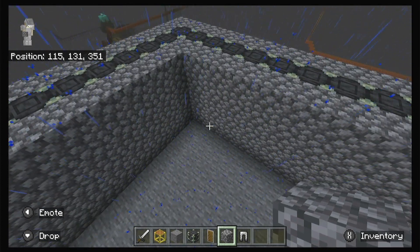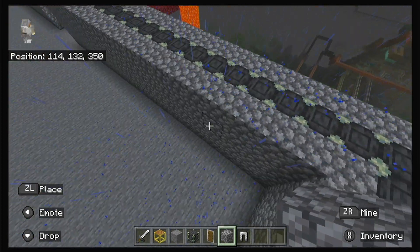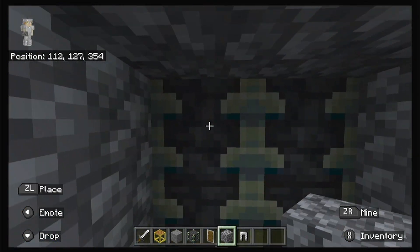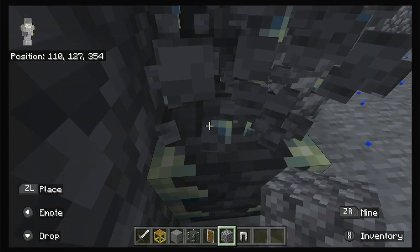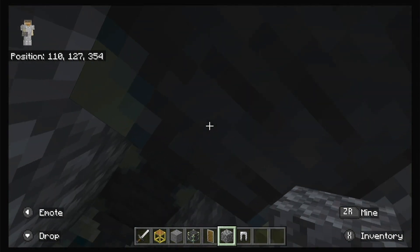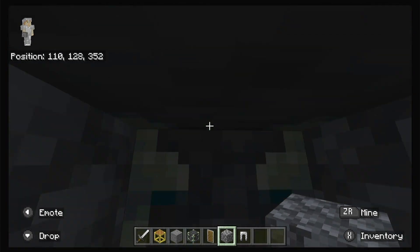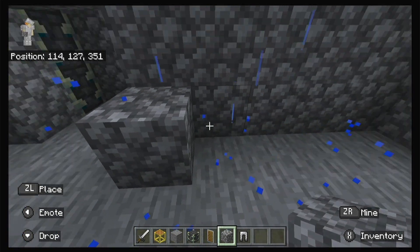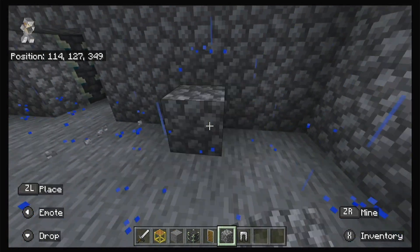First thing we're gonna do is we're gonna cut a hole in our beautiful wall like this. This is how we would get onto the wall. Make a little bit of a room in here. We're also gonna build it out a bit — like this big.